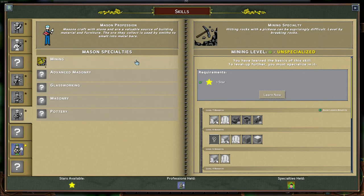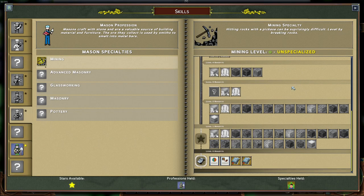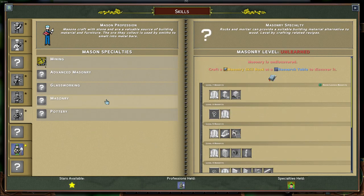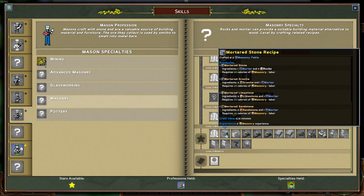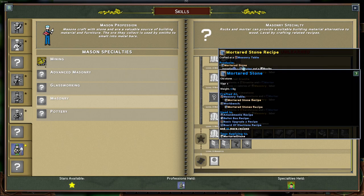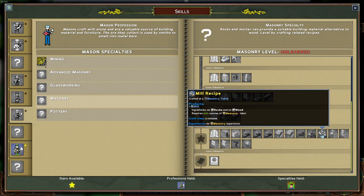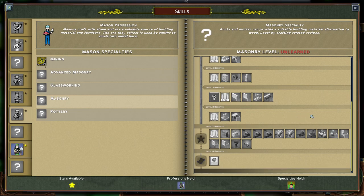The Mason profession includes Mining, which is obviously an always-unlocked skill. It also covers the first step of processing ore into something the smelter can later produce into actual metal bars. The next step up is Masonry, which allows for the crafting of mortar stone — a Tier 1 building material — as well as the mill, which is used by the farmer and the cook, and some furniture.